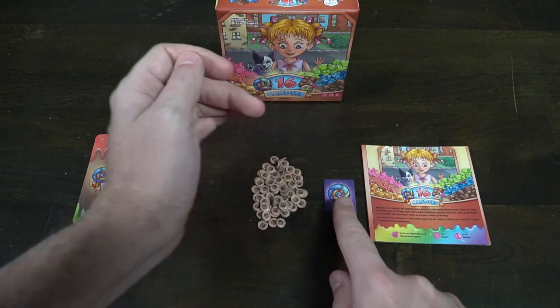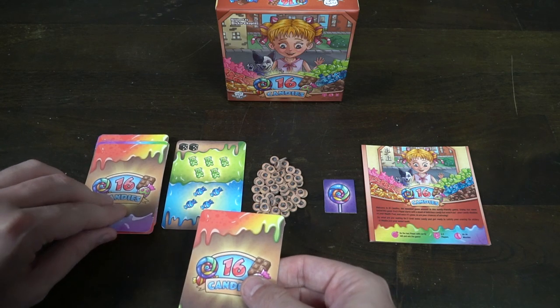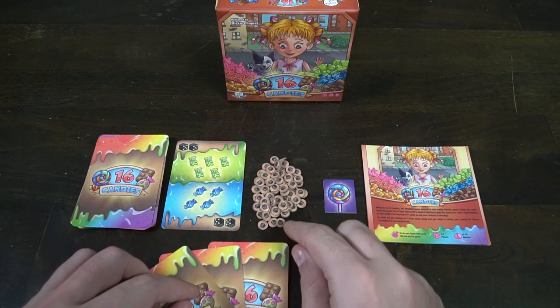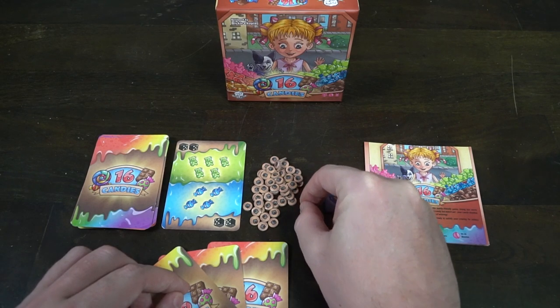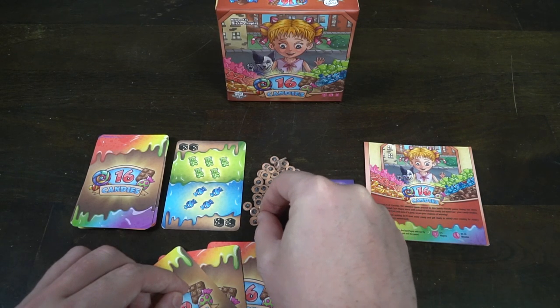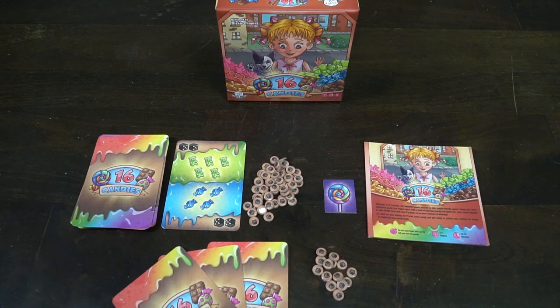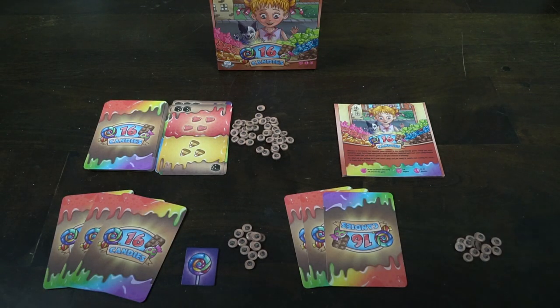When setting up the game 16 Candies, the first thing you do is shuffle the deck of cards. You then draw one card from the top of the deck and place it face up next to the deck — that is the discard pile. Each player gets 3 cards as well as 16 candies. You deal out these little candy tokens to players, leaving the rest in the center pool within reach of all players. You can use real candy instead of tokens, and I do recommend it because real candy is tasty. Give the first player marker to one player and you're ready to begin.